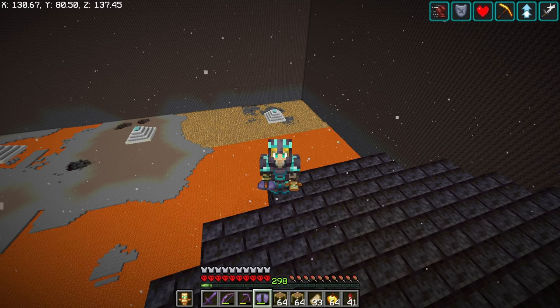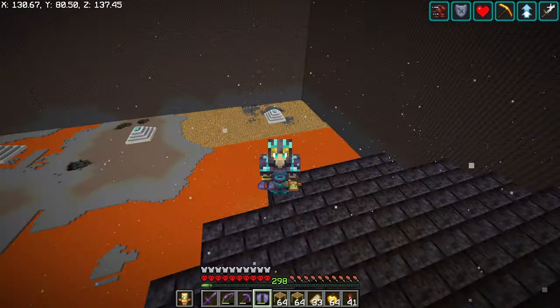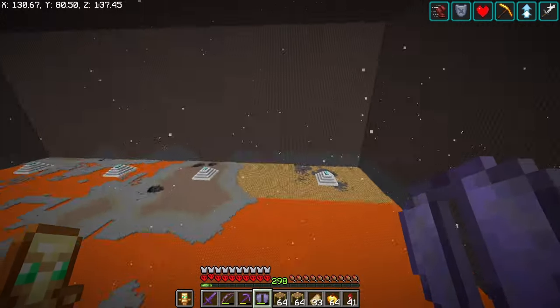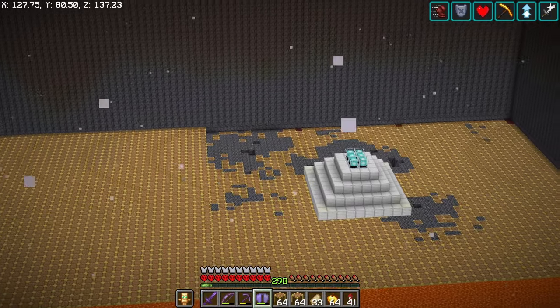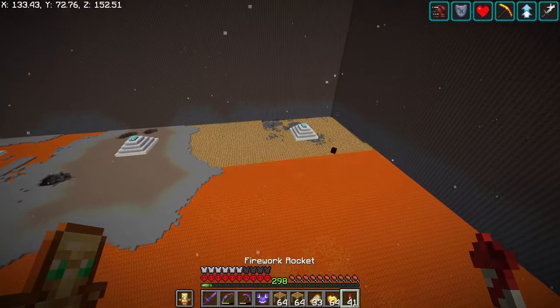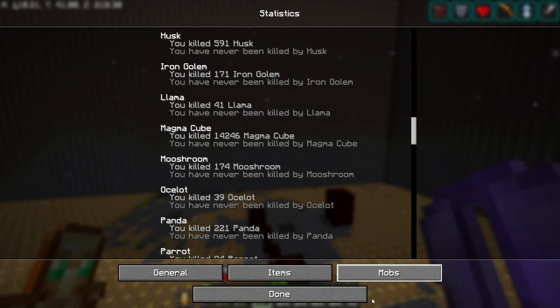We made a little bit more of a dent. There is a plus side to using scaffolds — mobs can no longer spawn on top of them, which is definitely helping out. But there's a lot of magma cubes spawning in. Right now I'm at 14,246 magma cubes killed, and I'm interested to see how high this number gets by the end of this project.